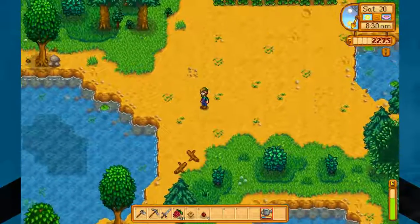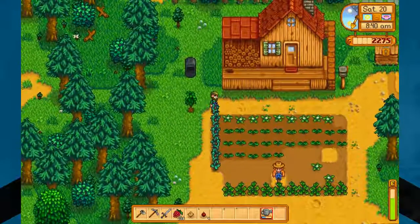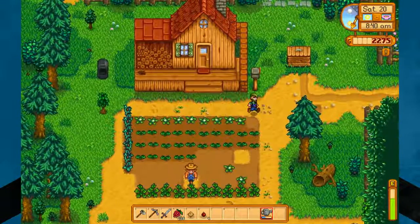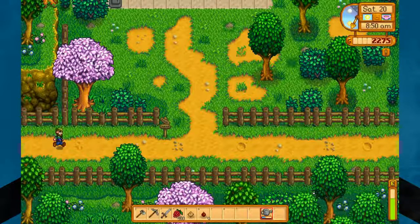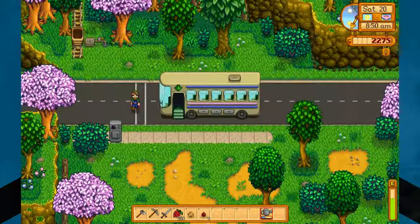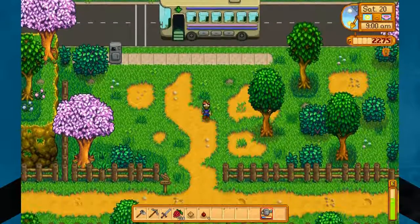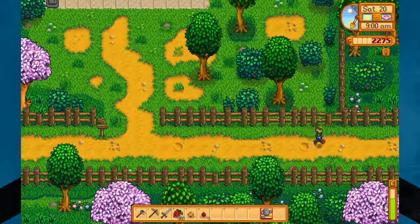Actually, no. We'll come up and around — no, we're not going that way either. I was going to go up and around by Robin's, but we've got to stop by the Community Center first. So we will do that. We'll come this way and check for any forageables up here — which, there aren't any. Wow. Guess it's not a good day for foraging.